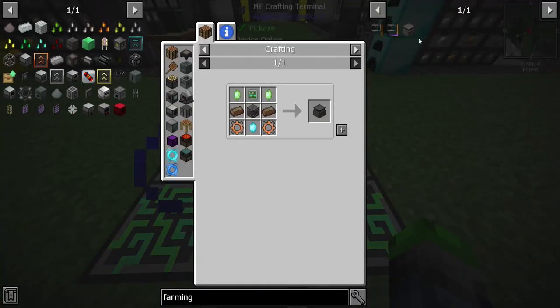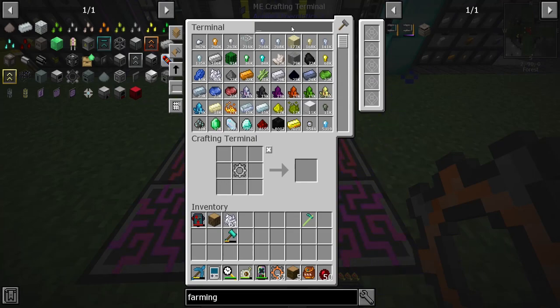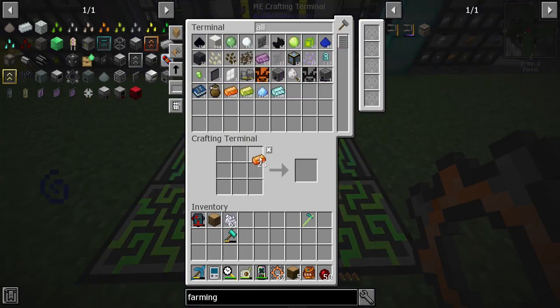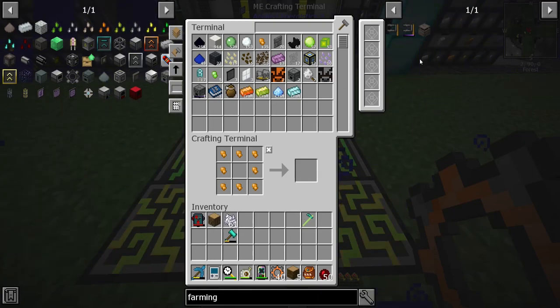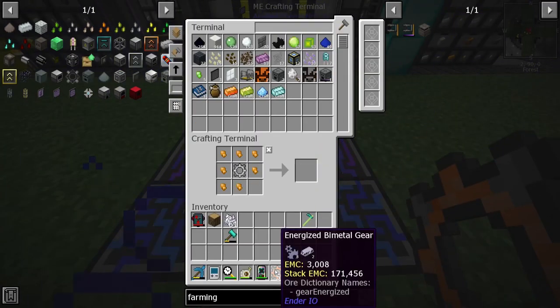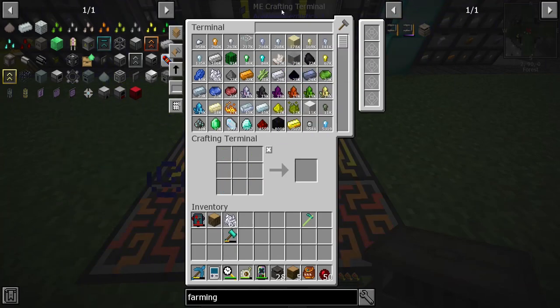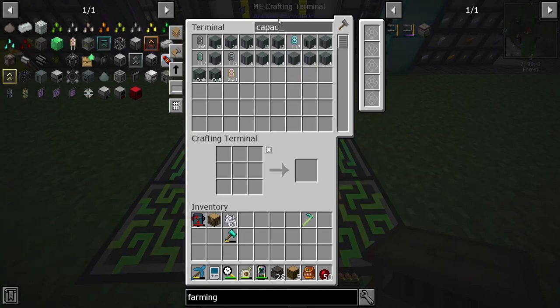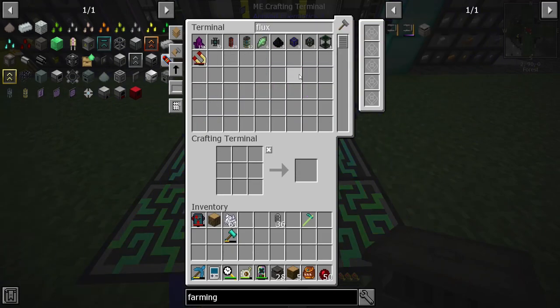I think we have everything we need to make — nope, just kidding. We can only make 32 of those, we need 72 of them. We have some alloy left though, we might be able to make this work — it's going to be tight. All right, 57 — let's get some more alloy going. Let's make a bunch of these while we wait. We made 28 of them, holy crap. We need some capacitors going — we have the basic ones. We only need 36. We need those flux points and this is what we need to make the flux cores.